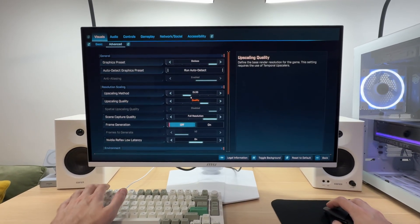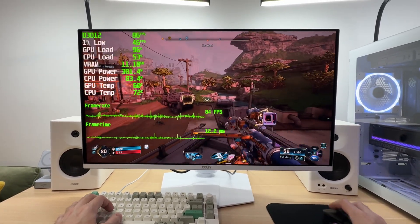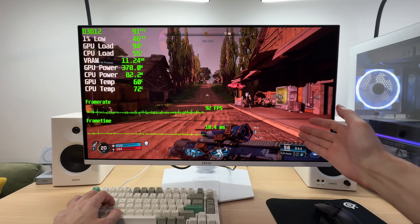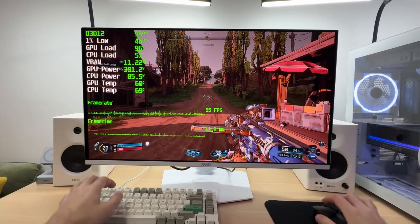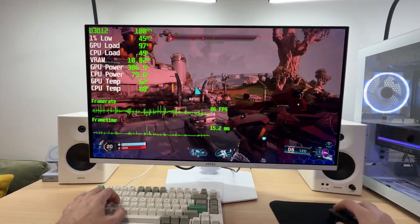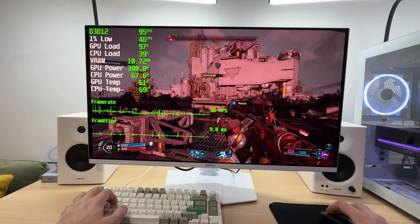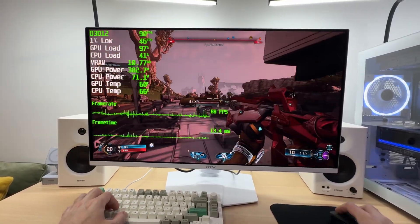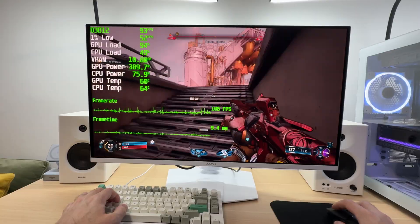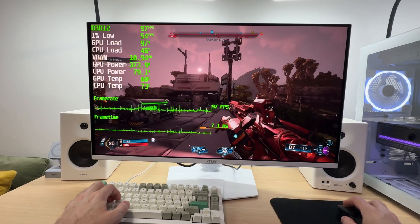Let's enable DLSS Quality mode on top of this. That gives us 80-plus FPS now, without losing any significant level of detail, because DLSS 4 works great on a 4K monitor — here I have a 32-inch 4K display. Fighting enemies is a pleasure; it's a nice fluid experience even without frame generation.